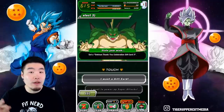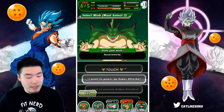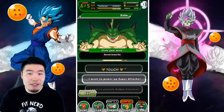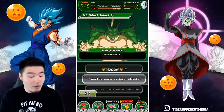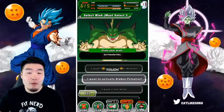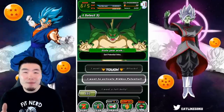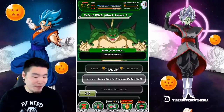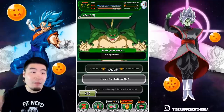The first wish is 'I want a gift card' — you get one of the thank-you gift cards to exchange for a unit in the Baba Shop. The second is 'I want to power up super attacks' — you get three of each Grand Kai type: three HEL, three SDR, three FIZ, and so on. The third is 'I want to activate hidden potential' — you get a bunch of orbs for all the different types. It's not enough to rainbow one character of each type, but it's a good amount.